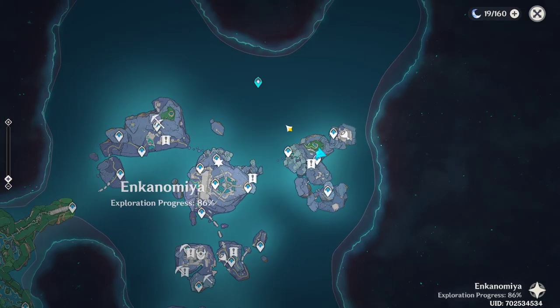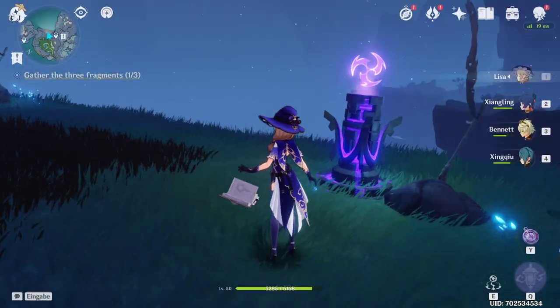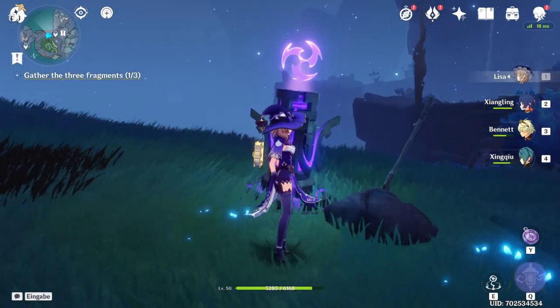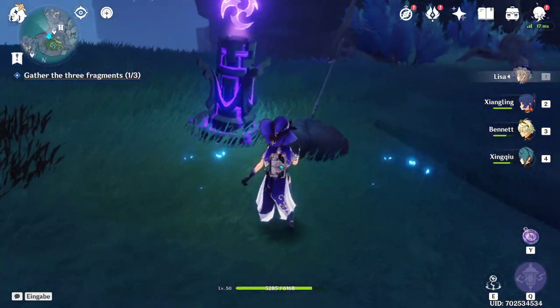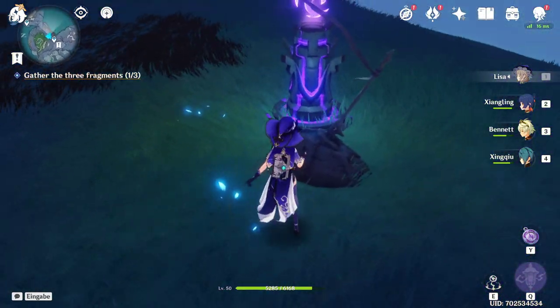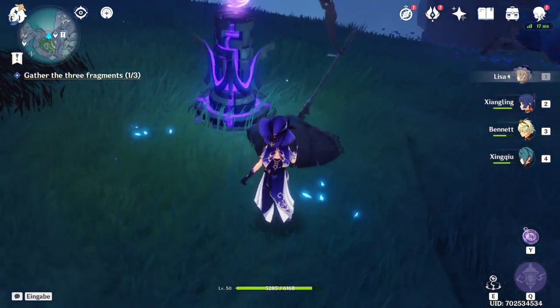All right, so we're here in Konomiya at Avernite Temple, and here as you can see we're at the Electra poems. The way to do it is pretty simple — there is an X amount of swords in the ground next to the poem, and depending on the amount of swords, that's the order you follow.